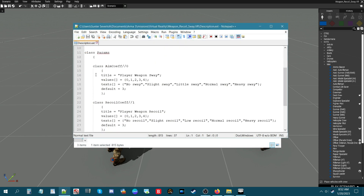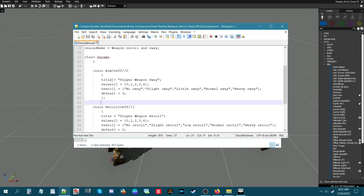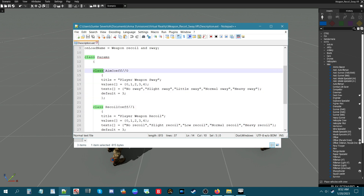In the description.ext, what I want to show you is the class params section which creates the parameters in multiplayer. This first class has to do with weapon sway - the title says 'Player Weapon Sway' and there are values zero through four. The text describes each value: zero equals no sway, one equals slight sway, two equals little sway, three equals normal sway, and so on. The default is set to three which is normal.